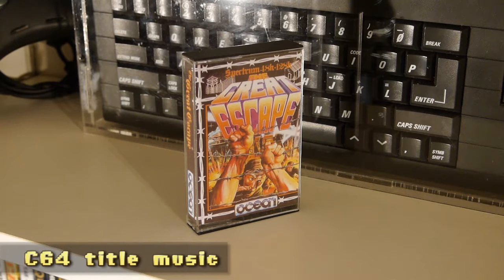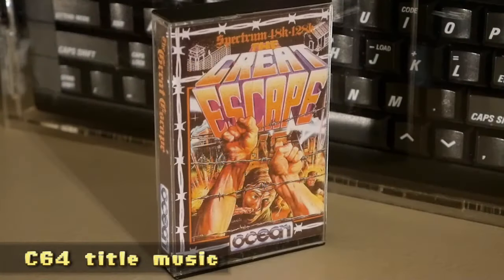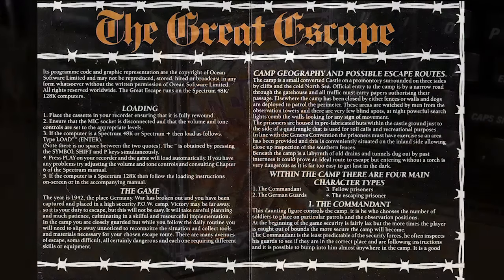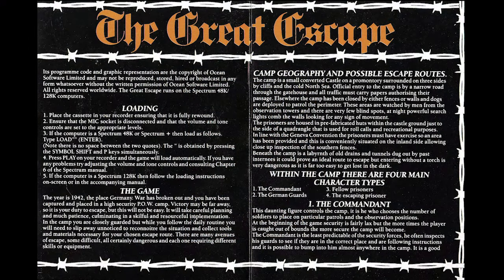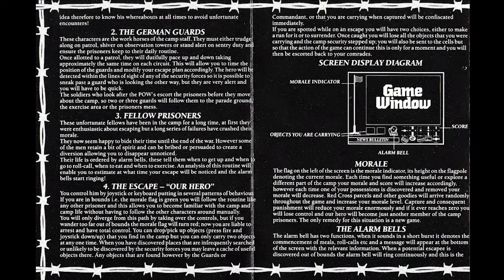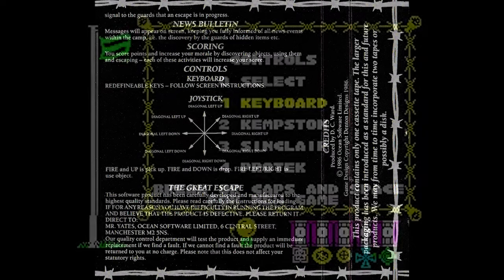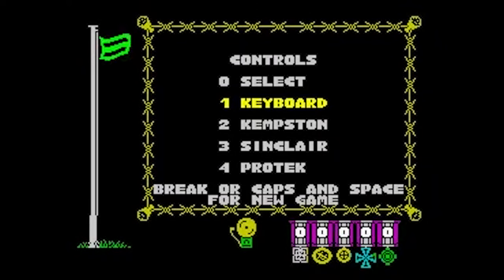The Great Escape was developed by Denton Designs and published by Ocean Software in 1986 for DOS, Commodore 64, Amstrad CPC, and the ZX Spectrum. This arcade adventure game with a slight stealth flavor takes place in 1942 and puts us in control of a P.O.W. somewhere in northern Germany.